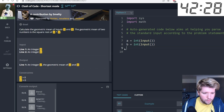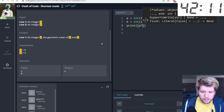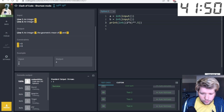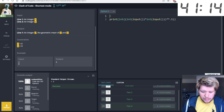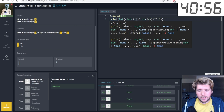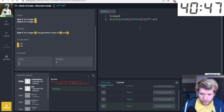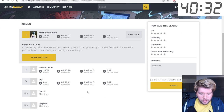Shortest mode: output the geometric mean of two numbers. The formula is the square root of the product — a times b to the power of one half — then convert to integer. I avoid using extra variables, alias the input function, and also alias print to shorten the code. I managed to get 39 characters, and I'm currently way ahead of the competition.